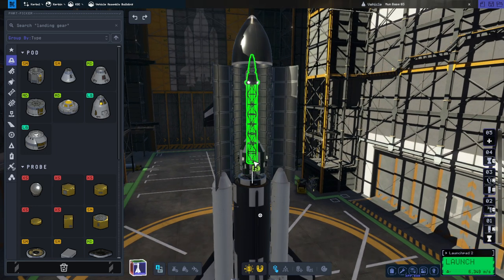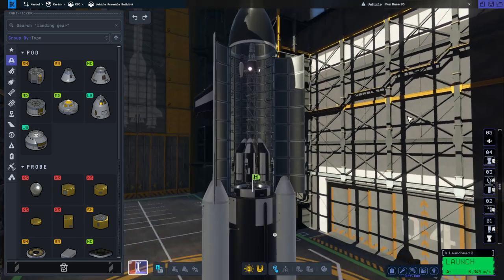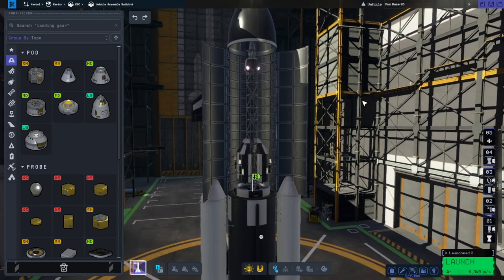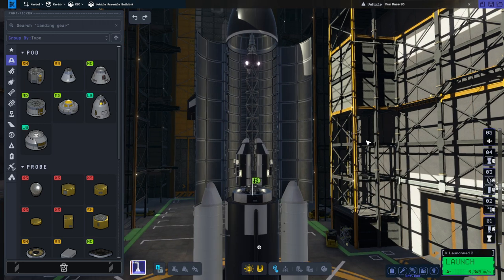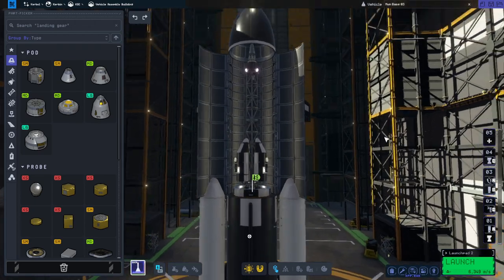I wanted to put the reactor at the bottom but it doesn't have a bottom node - it only has one node - so it's easier to put it at the top. We could have put it radially but that unbalances things, so I put extra fuel at the bottom, much more than we need, in the hope that it's not going to tip over. It's still pretty heavy though - it might still tip over, we'll find out.